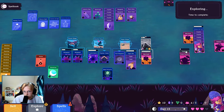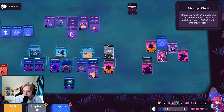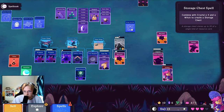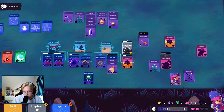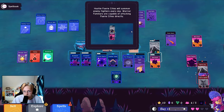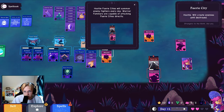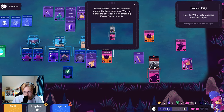I need more silver sage, more glimps. A void link. Get rid of this — maybe more will be useful later. Here is a horn. Some salts, silver sage. Silver sage two. Oh what is this — hostile fairy cities will summon enemy fighters every day. Warriors can fight them directly.